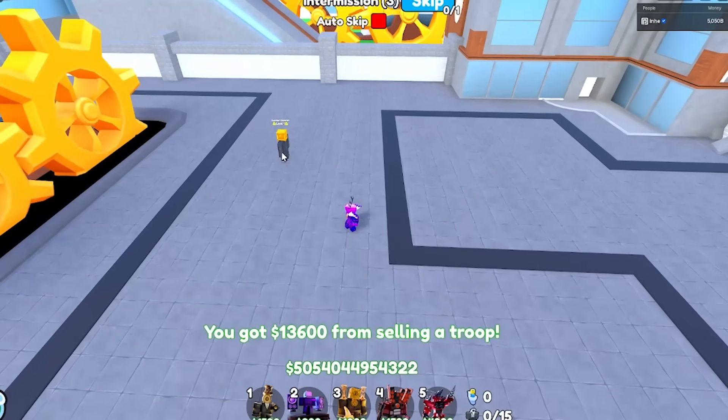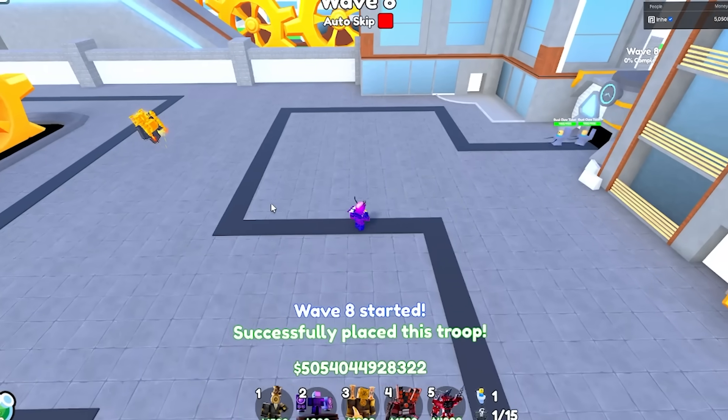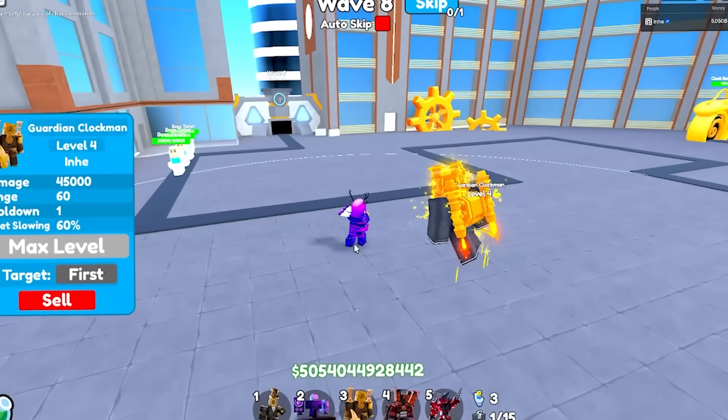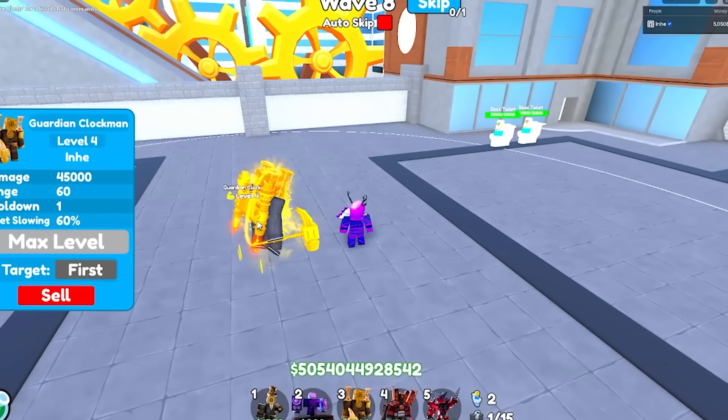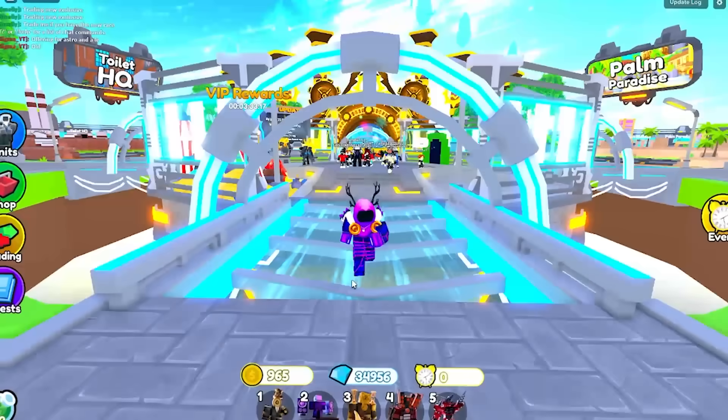Let's upgrade him all the way — he gets this really cool hammer and flies around a bunch. He does a pretty good DPS: 45k per second. That's not bad, especially when you combine that with the 60% slowing that he does. So that was two of the new units inside Toilet Tower Defense.